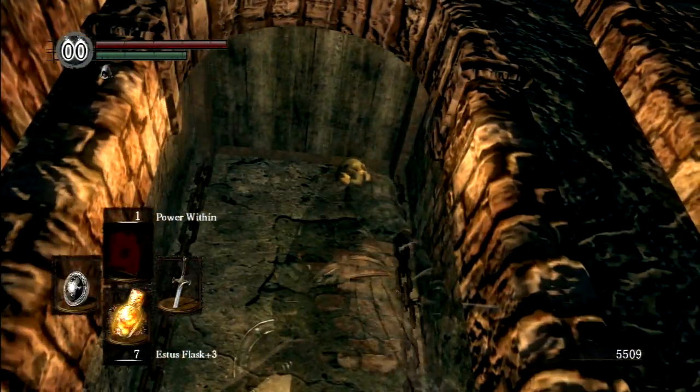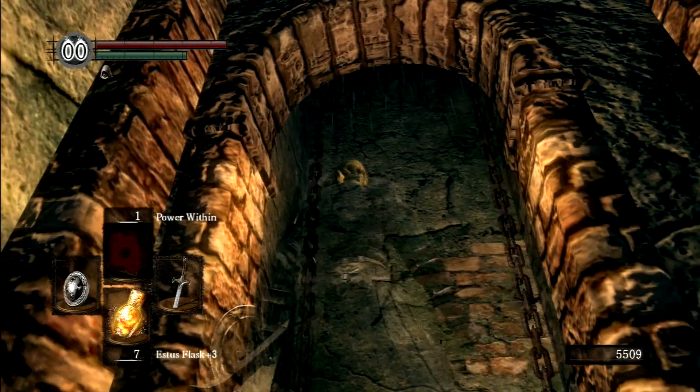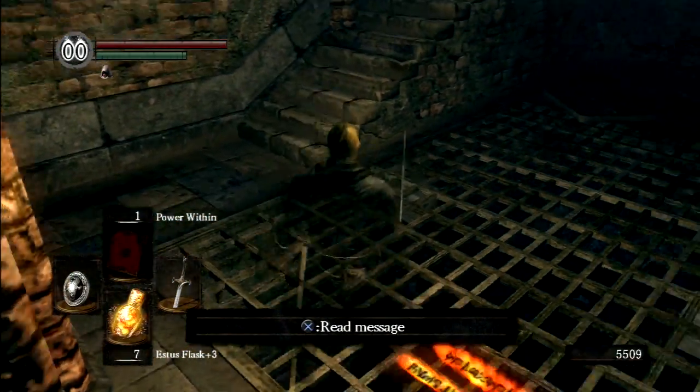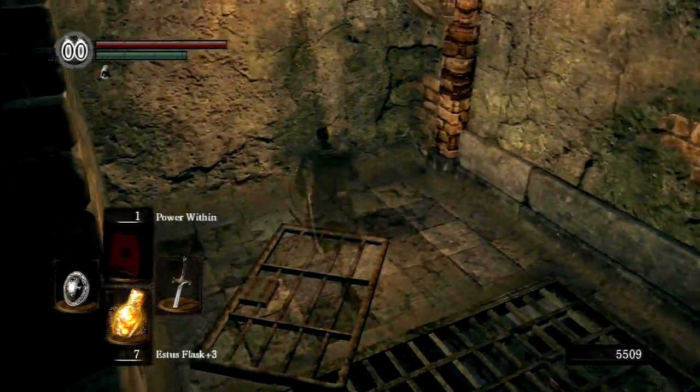My first time fighting this mimic, I was very careless about where I fought him and he actually kicked me into the elevator shaft, then jumped in after me and died and I lost his drop. So you've got to be careful. You also have to be careful not to ride the elevator all the way up, because the ceiling of the elevator shaft is filled with spikes and it will do a lot of damage if you stay in the elevator beyond this stop.